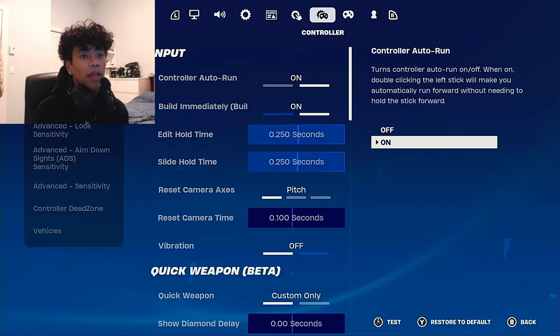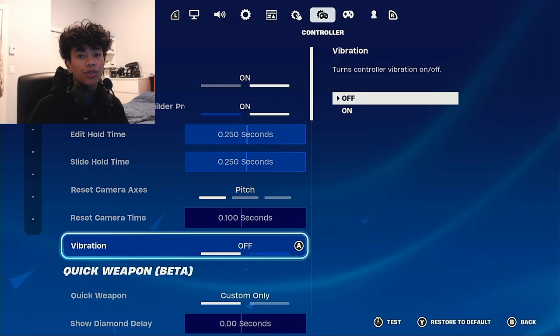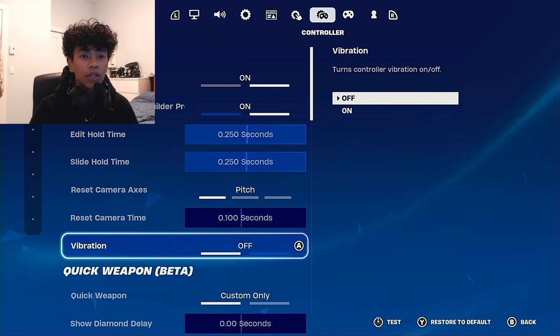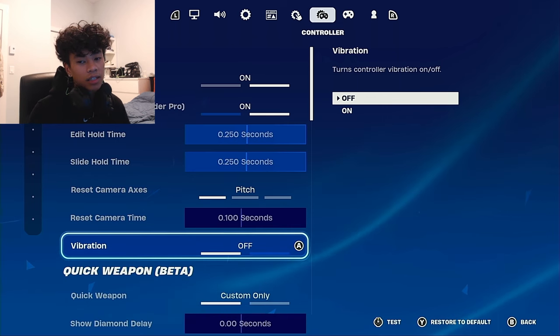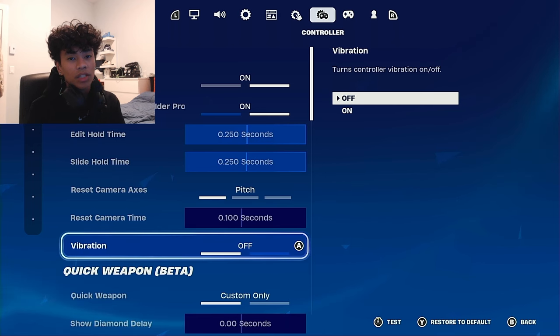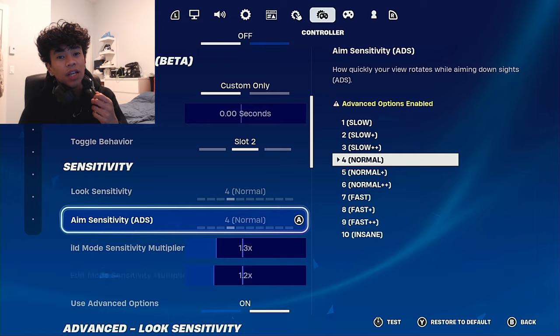For stick settings, make sure that you have vibration off, because if you have it on it'll drain your battery on your controller. You want your controller to last as long as possible, so make sure you have it off at all times. These are really good sensitivities — they'll give you aimbot as shown in the clips.